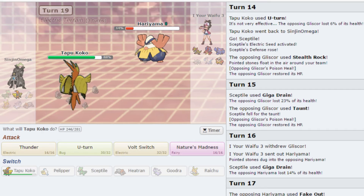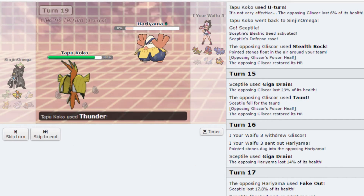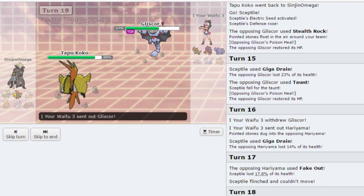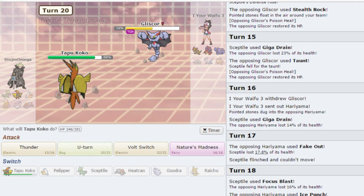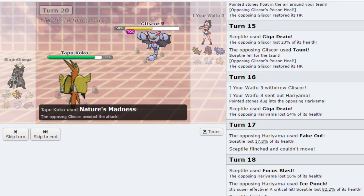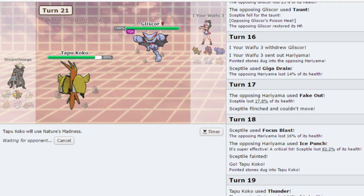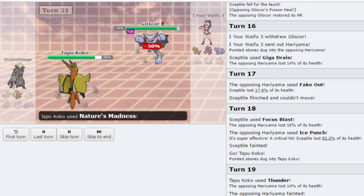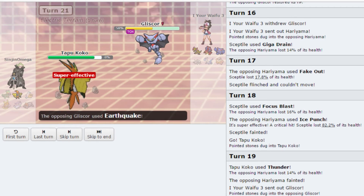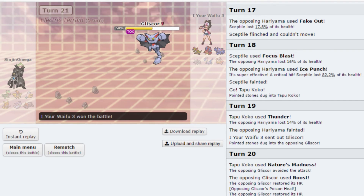Hariyama — you're going to Ice Punch me but I feel like I can live it. Focus Miss — oh he Fakes Out. I still feel like I can live an Ice Punch... nope, unless he gets a crit. I have nothing I can hit anything with. The Gliscor comes in and I have nothing I can do, except miss another Nature's Madness. Yeah, that really upsets me — we're going to lose. I should have packed HP Ice on Tapu Koko.